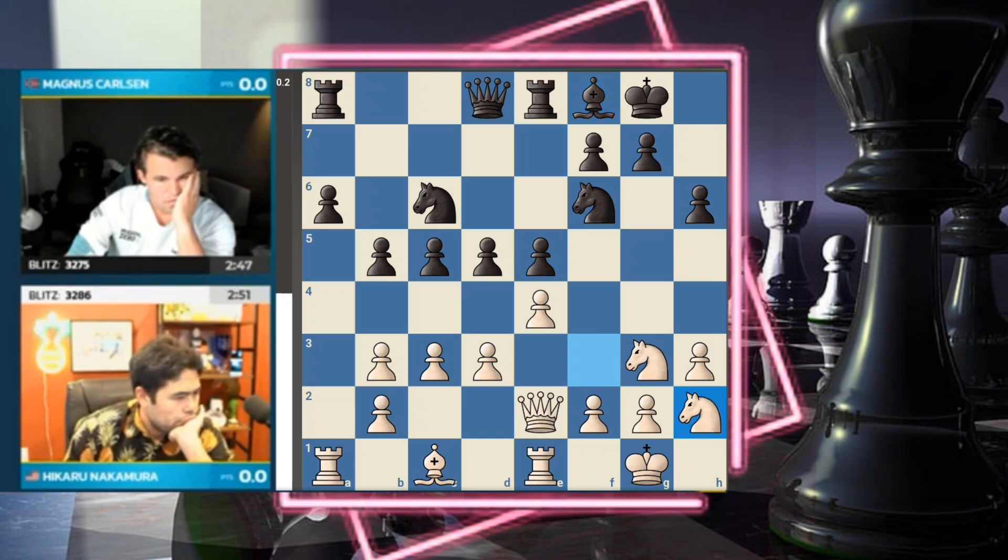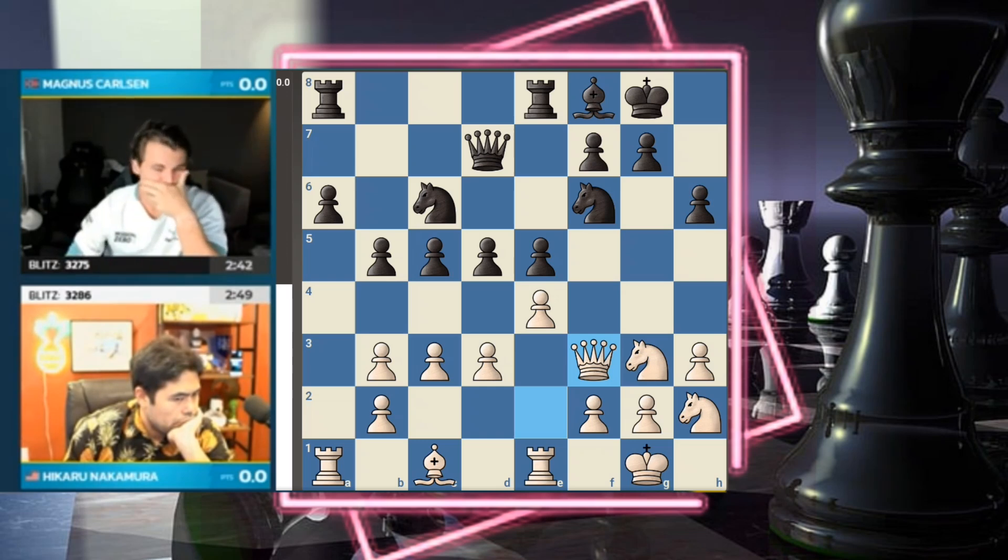Bishop f8 is one of those professional moves — it opens the rook up against the newly placed queen on e2. Also, with knight f5 a threat, you want to be able to play king h7 and g6 to boot the knight out, so you need to support your h-pawn. Hikaru continues to accumulate his forces on the king side.